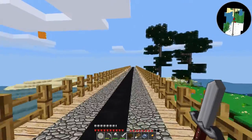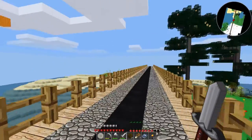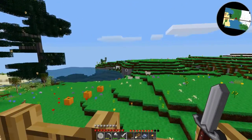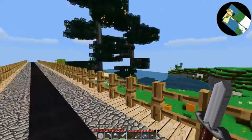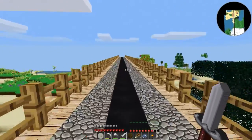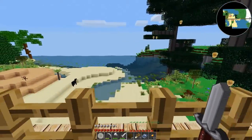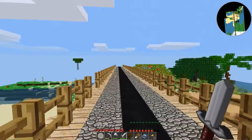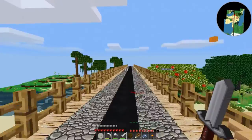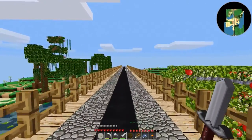I figured what better way than following this super long path that seems to go forever. I could build a village on the edge of water and have, like, fishing docks and stuff. I don't know, there's so many cool different options. But I need resources — that's what I need to keep in mind. Anywhere I end up building, there needs to be resources close by.